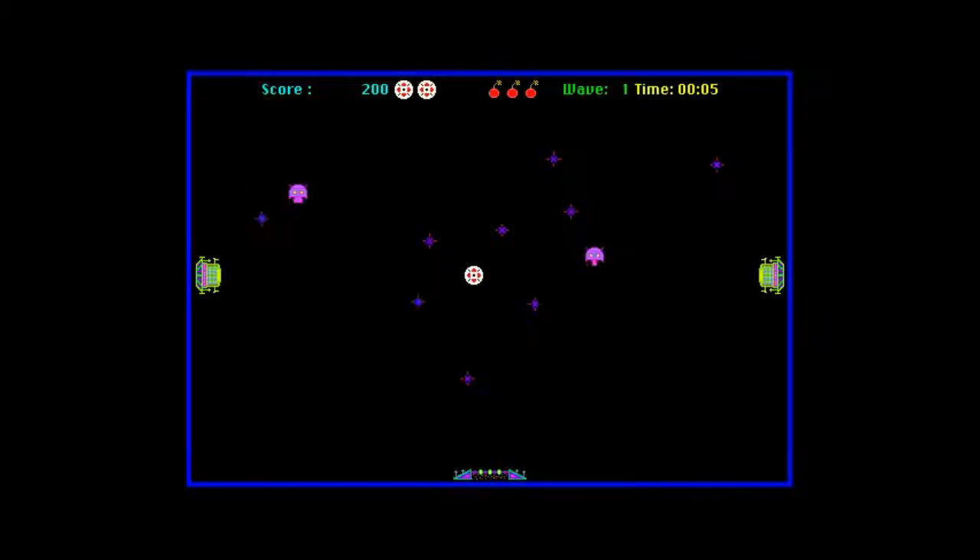Your movement also controls how you fire. If I'm moving slowly, my bullets will come out slowly, but if I'm moving fast they shoot out quickly, because they match the direction and velocity of your ship. Obviously they move a little faster than the ship, otherwise you'd just fly into your own bullets.